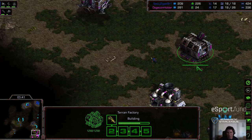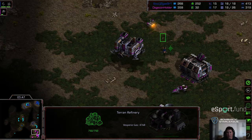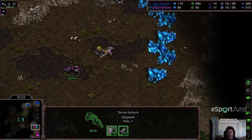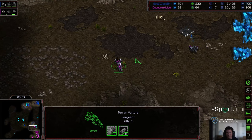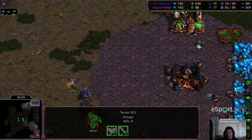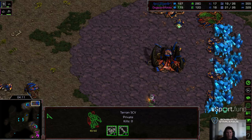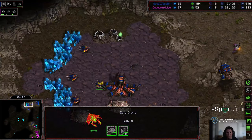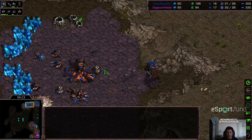The zerglings manage to find the main — Crossy is using them to scout. He'll get a moment to wreak havoc before that vulture is produced. There's only a single SCV on gas, so Terror is thinking about taking his natural expansion after this. A single vulture can kill practically infinite zerglings until you get overwhelming numbers pinning it in a corner, or the zergling speed upgrade kicks in. The SCV scoots in, sees the early lair — this is going to be two-hatch play. A sunken colony is being built.